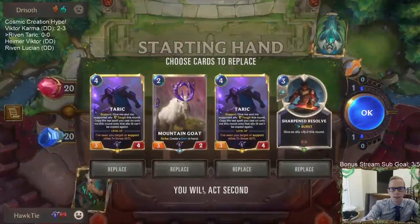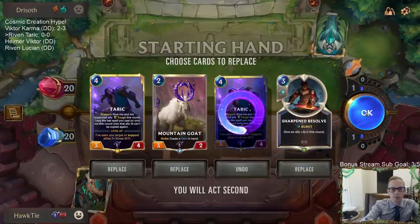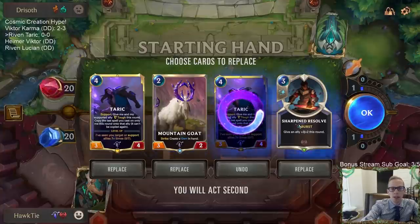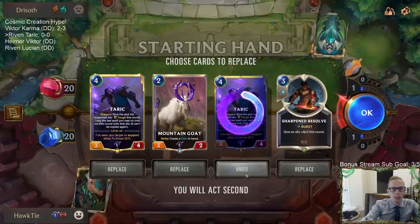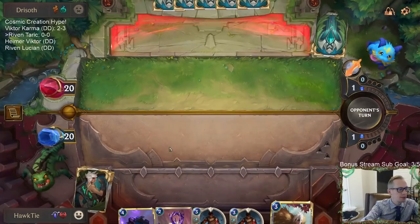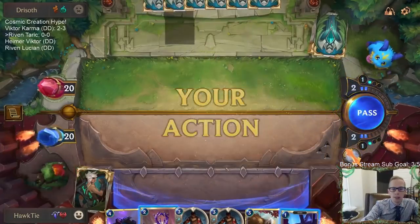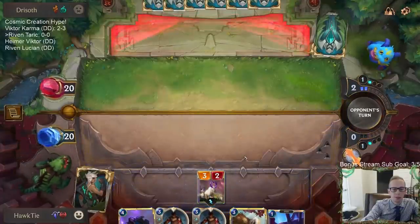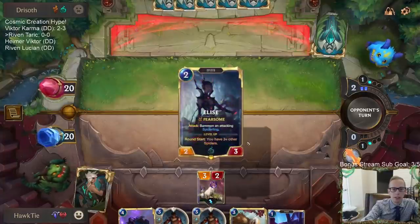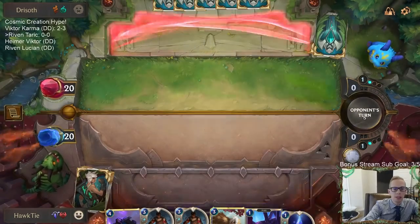We're starting against Gohard. I think we mulligan the second Tarik — even though I do like it, I'll mulligan it. We're keeping Mountain Goat and Sharpened Resolve since Sharpened Resolve with Tarik is good. The five-one Challenger works especially well with the quick attack from Riven.